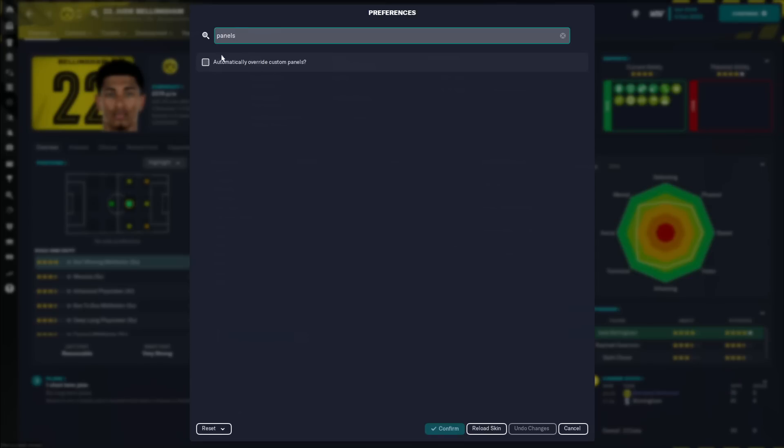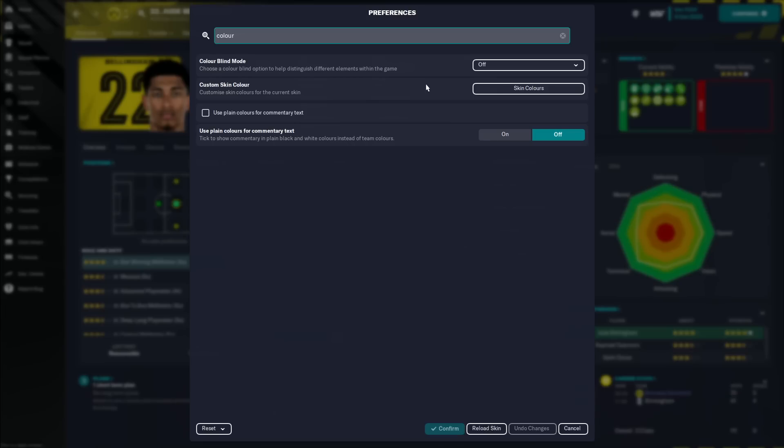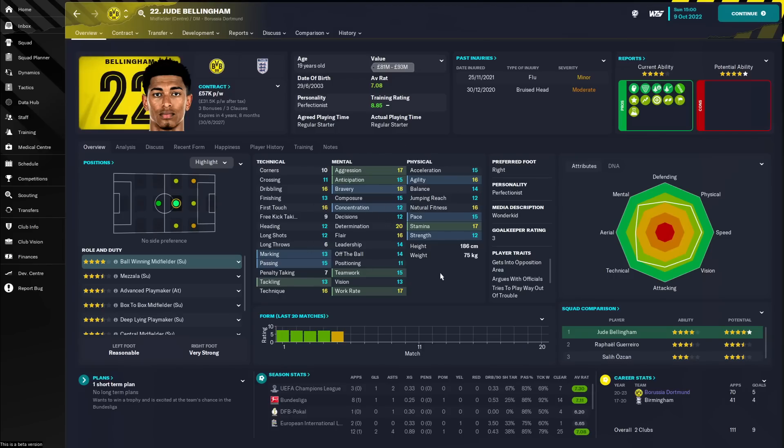I already mentioned one preference: make sure 'automatically override panels' is unticked. A couple of other preferences you might want to touch — if you'd like the sidebar as icons only, make sure the 'sidebar icons only' tick box is ticked. If you don't like my attribute colours, which are set up in this skin, you can go to preferences and go to custom skin colours. From here you can change the attribute colours — so if you don't like yellow for high numbers, you can change that here. If you want your game to look exactly as mine does, that will be the default. No longer do you have to ask me for my attribute colours — they're in the WTCS5 skin this year.